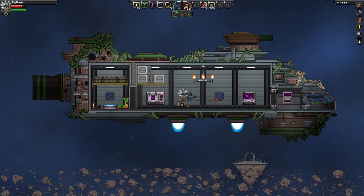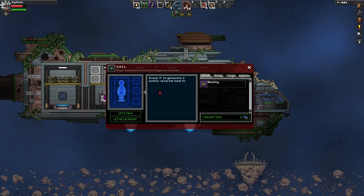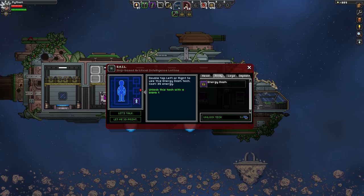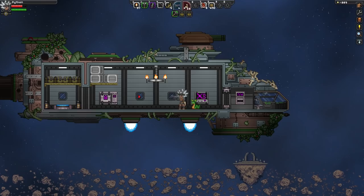I believe I can go over here - show me my tech. Oh, here we go, check this out. Press F to generate a kinetic reversal field that reflects the ground - what the heck? Energy dash: double tap left or right. Legs pulse jump - press jump in the air to use this pulse jump tech. Is that basically double jump? If that's double jump, I want that. You get like three power-ups, that's awesome. Don't seem to be able to unlock tech right now.